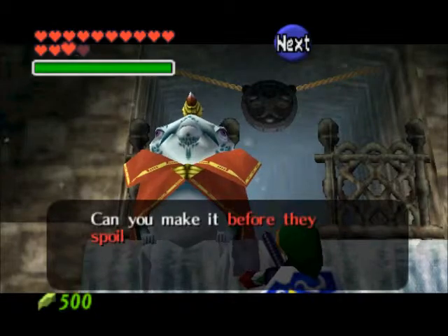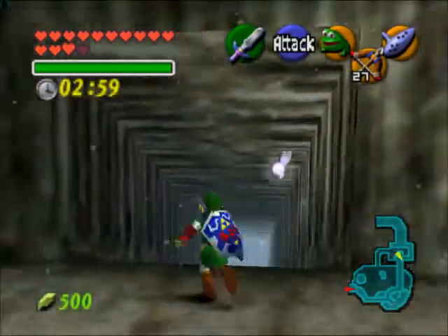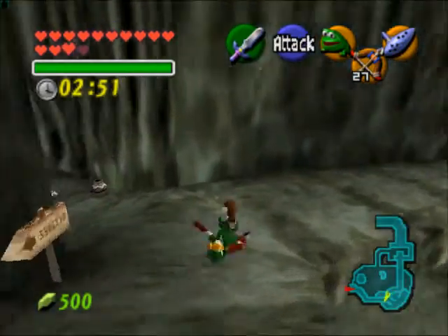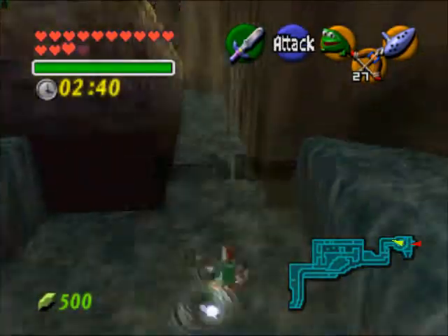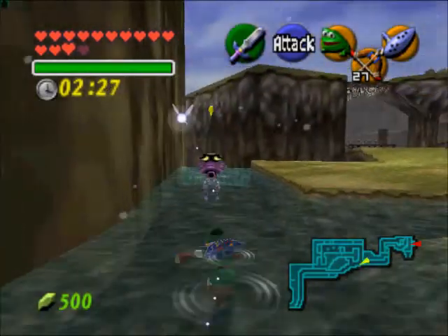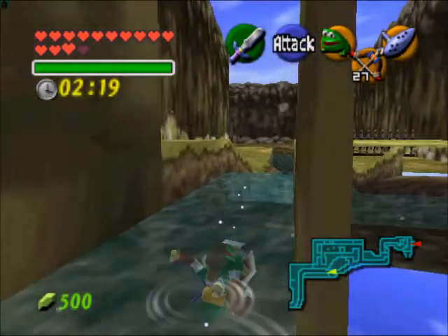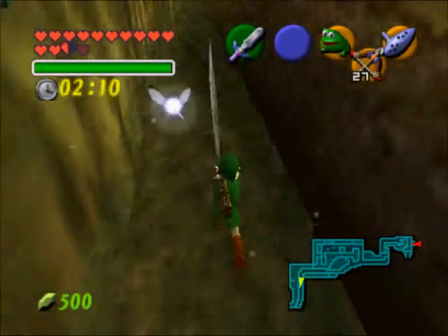Can you make it before they spoil? Yes. There's the eyeball frog. I believe we've got three minutes to do this and then four minutes to take the other one. It helps to roll — sometimes you can run backwards but it takes a little bit of time to wind up properly, so sometimes just rolling is your best bet. Hopefully you guys remember how to get to Lake Hylia; if not, remember it's the southwest corner of your map. Usually I can get there with about 20 to 30 seconds to spare, because Epona can travel inside the lake. When you're swimming, you can mash the B button to swim faster.